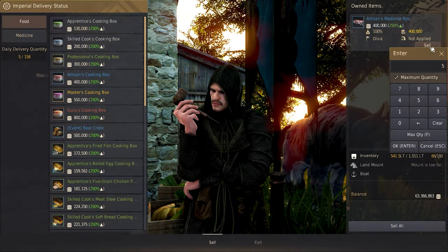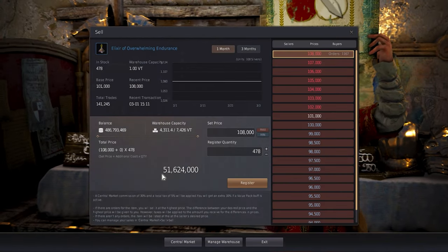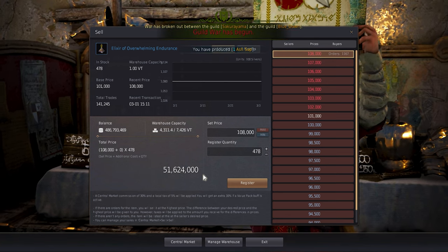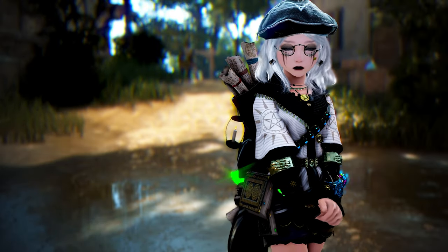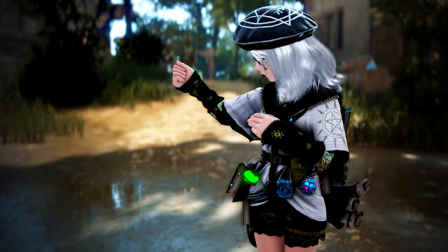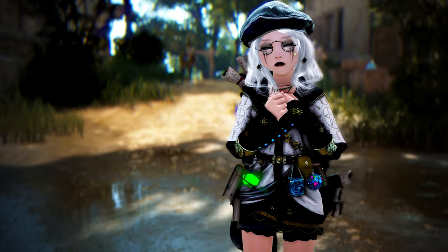With all the boxes sold, I made at least 65.5 million, and selling the blue grate on the central market will get me 50 million, which I should have shown you guys in the last episode — but hey, I'm not the smartest. You can make this same amount or more. If you guys want to see the other ways I've made money in Black Desert Online, click this video here. Now I have to go back to grinding for those lifestones I need. I hope to see you guys in the next episode.